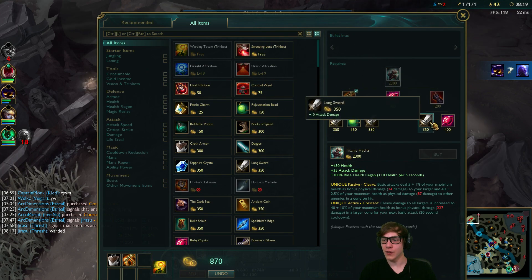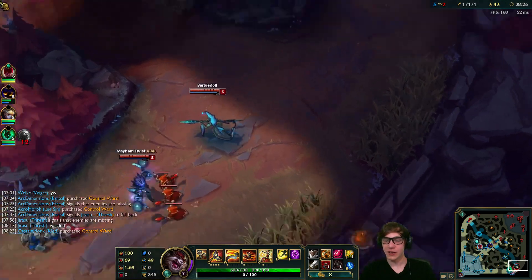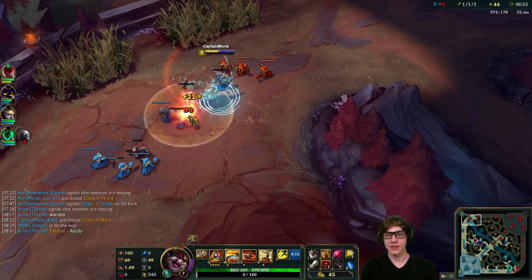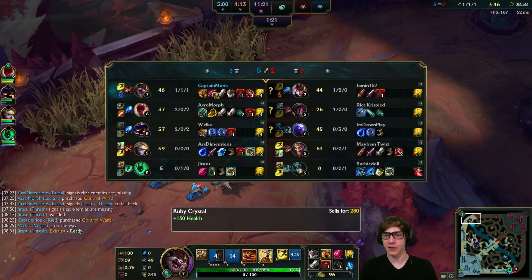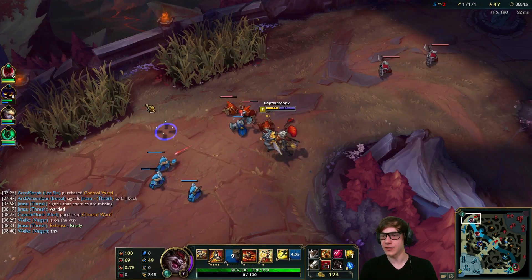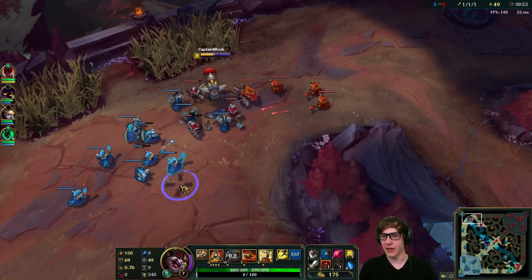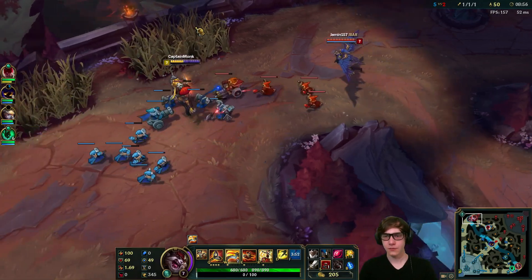Let's get ourselves back and work towards our Titanic Hydra. I really like Titanic Hydra when I play Kled because it's very good for wave clearing and it gives you that extra active to really farm with and trade with. Quinn might have herself an extra kill on us but I don't think it's going to be enough for her to really be a threat. I think we'll be okay. The reason I'm pushing though is I think she'll be back to lane soon and I just want to see if I can kill her.